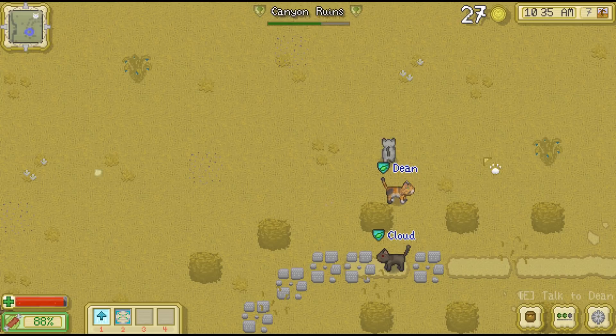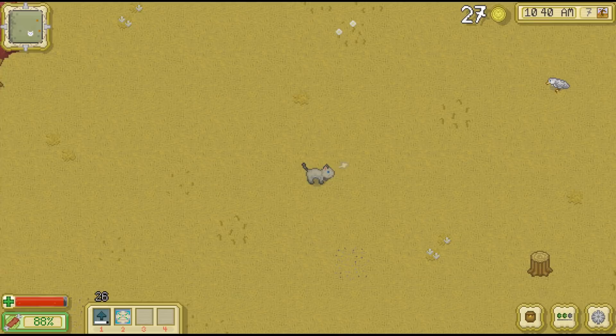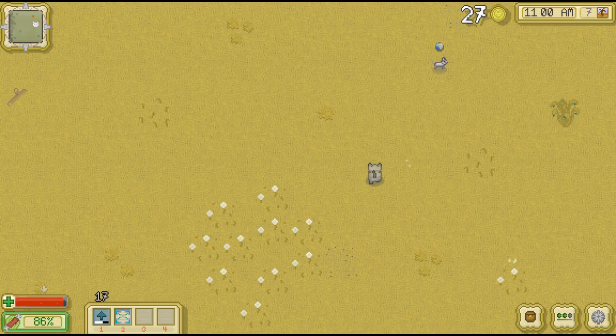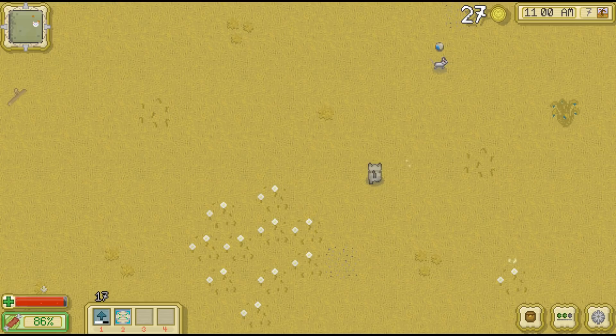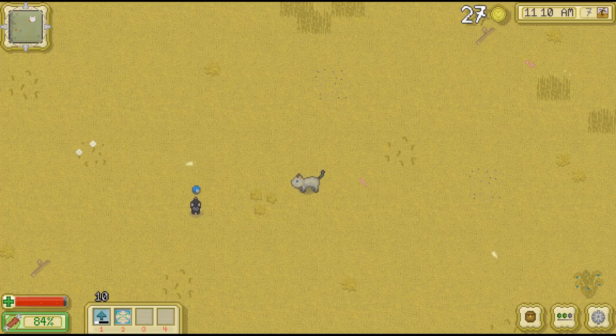We'll head back up here. Canyon Plains — maybe we'll try and do some hunting. There's doves here — doves are good, they give you a lot of money and we're already up to 27. There's a mouse here and I think that was a crow further up. Oh, black hares — these guys are actually worth more than crows. I tend to keep small prey like mice for myself and then sell off the rest, because that will give us a lot of muse.